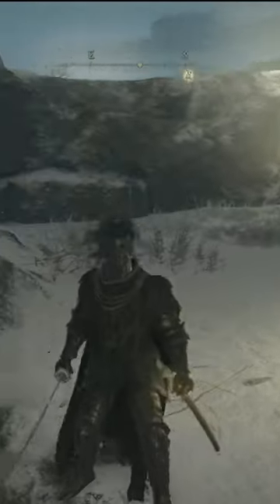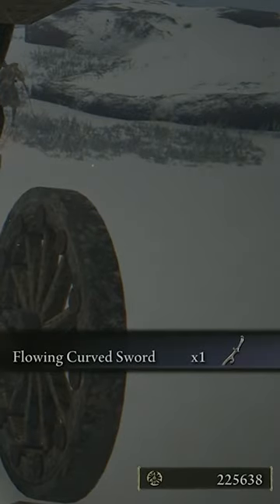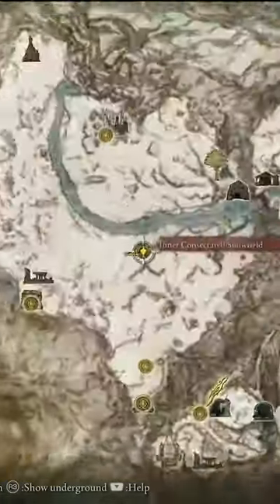Today I will be showing you how to get the Knight's Cavalry Armor Set and the Flowing Curved Sword. Because these items are in the same area, you might as well get them both — kill two birds with one stone. Anyways, grab your mimics and let's begin.